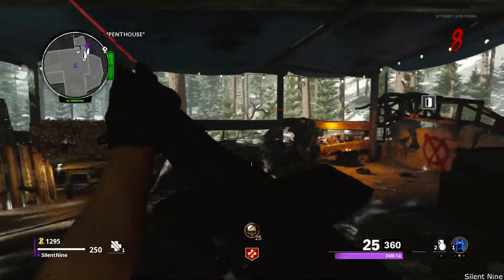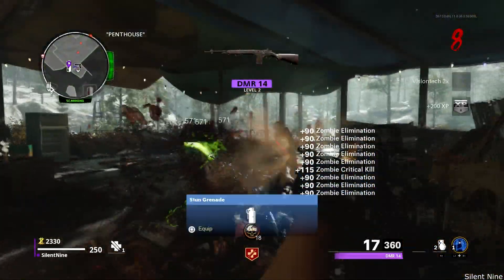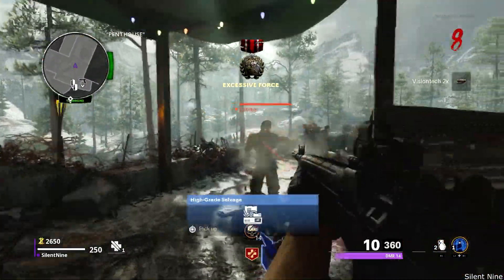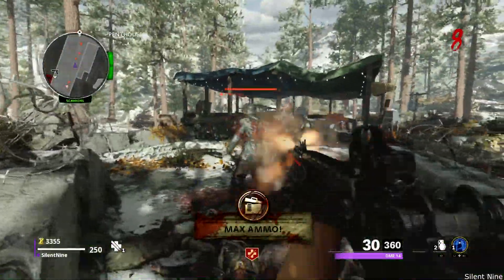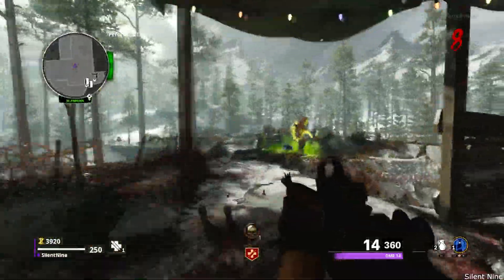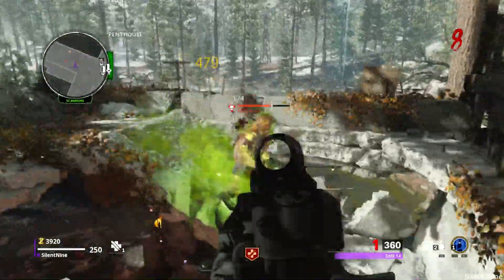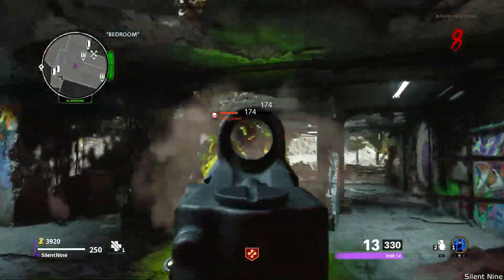Nothing can get you — you're perfectly safe from everything. This is a super easy god mode glitch that all of you should be able to pull off every time. So that's it for this god mode glitch that still works after patch 1.07. It still works perfectly fine and it's very easy.